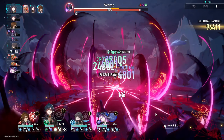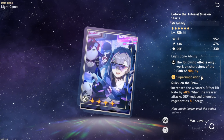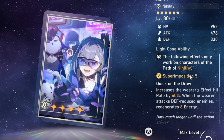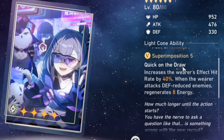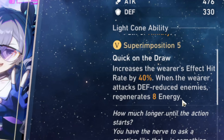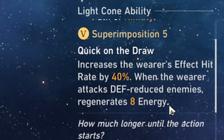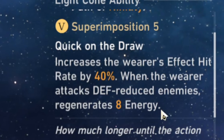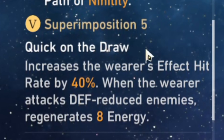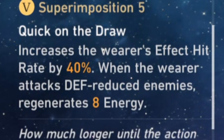Now let's go over his other options, such as 'Before the Tutorial Mission Starts.' This is an amazing light cone if you happened to play back in version 1.1 — good luck, you won the lottery. You can definitely use this on Jiaoqiu. He will unfortunately need to be played with another unit that has defense-reducing debuffs such as Pela or Silver Wolf, which you would already play in an Acheron team, so he can get energy from it. It also provides 40% Effect Hit Rate, making it easier to build him and get ultimates faster.